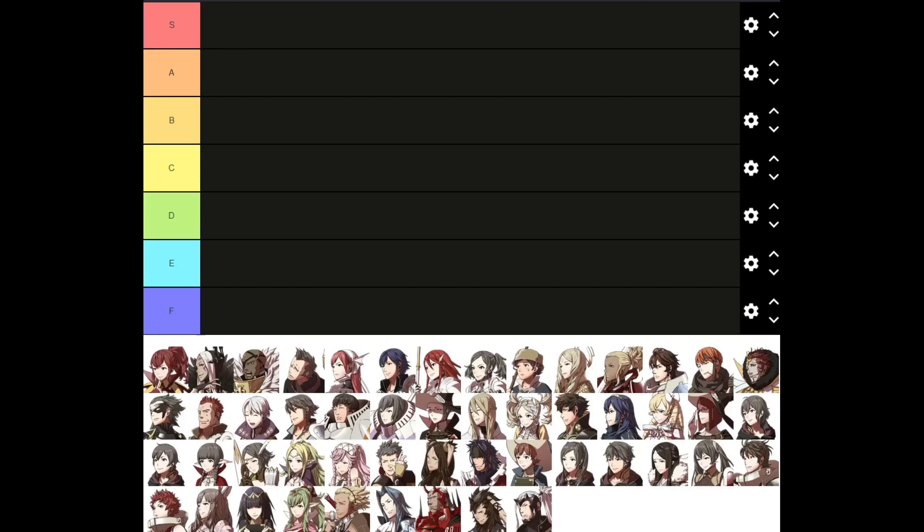I don't feel like I should do a Lunatic or Lunatic Plus tier list because that would just amount to Robin being at the top, Frederick being just below, and pretty much everyone else being worthless. So I'm going to judge based primarily on Hard Mode, Hard to Lunatic, because Hard is a little bit too easy but Lunatic is far too difficult for what it is.